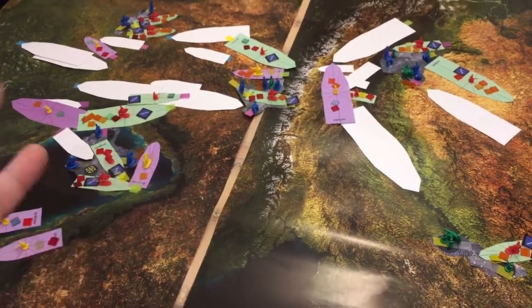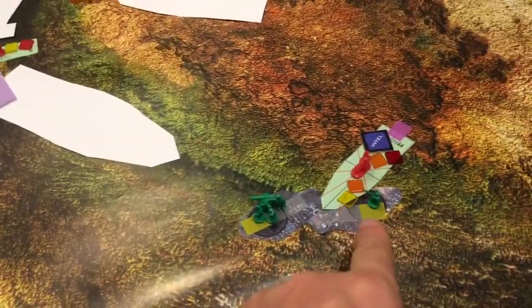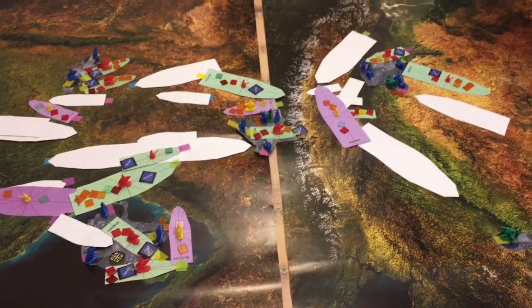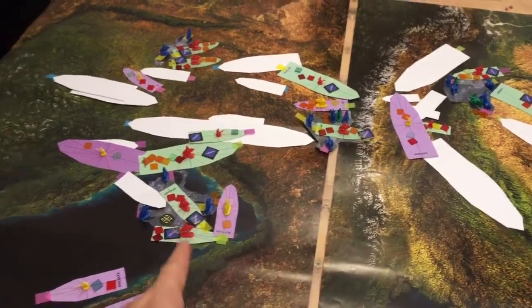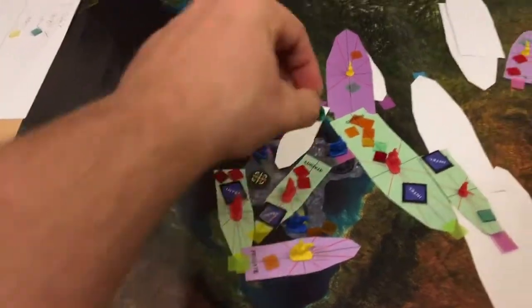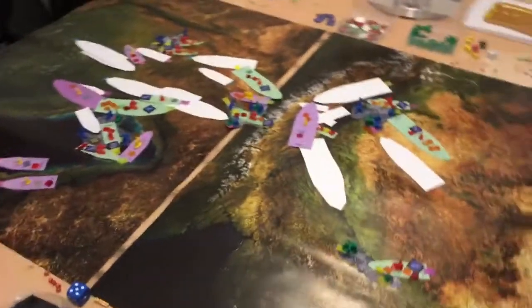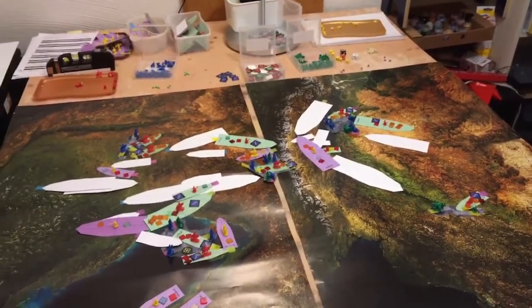Shaltari deployed more tanks — one here, one there — but the defense battery shot down the tokens at one location. PHR also places tank tokens: one here and one there. Those fights will start next turn. That's the end of turn 5.